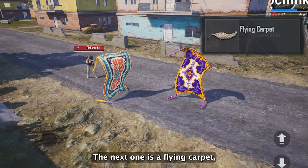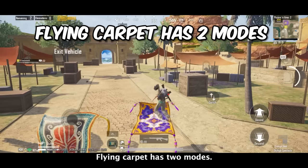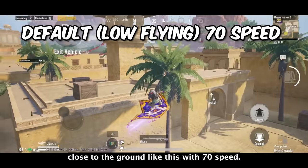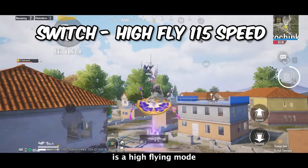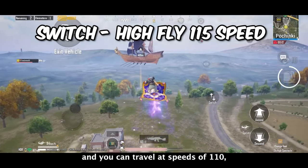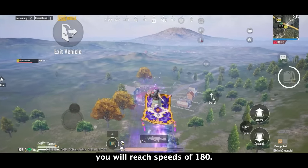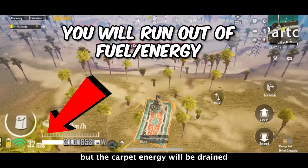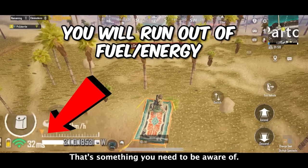The next one is a flying carpet, which is a 2-seater vehicle that can be carried in your bag. The flying carpet has 2 modes: the default low flying mode, where you can roam around close to the ground at 70 speed, and the second high flying mode, where it takes you into the sky and you can travel at speeds of 110 — or 180 when you press the boost. This is a really good way to travel around the map quickly, but the carpet energy drains really fast, so that's something you need to be aware of.